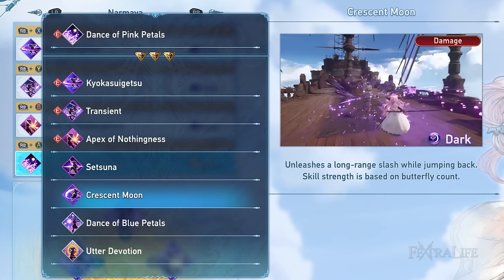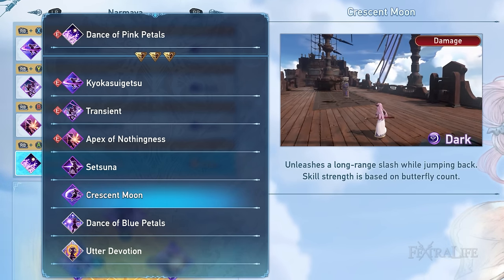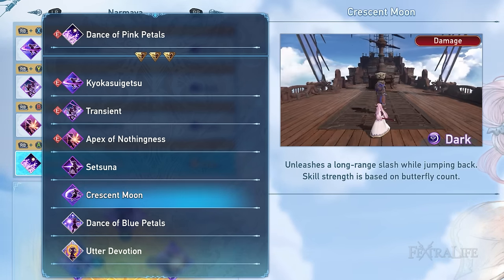The Crescent Moon skill is pleasing to the eye in terms of animation. It does provide great mobility to Normaya, especially if you're not comfortable using her parry skill.